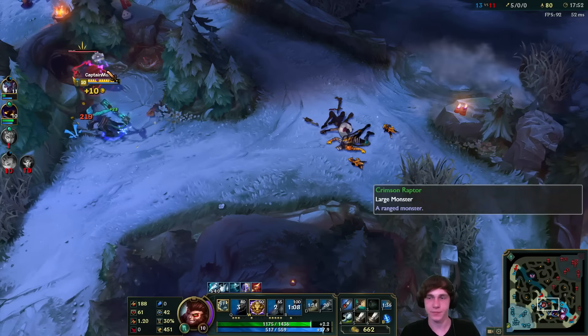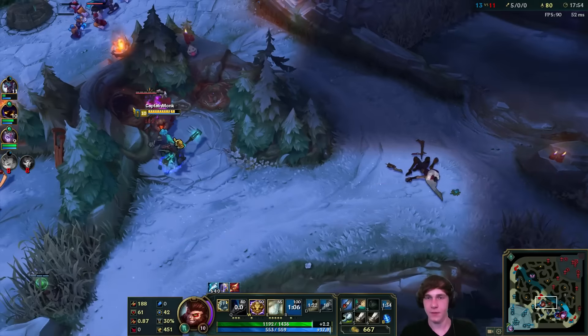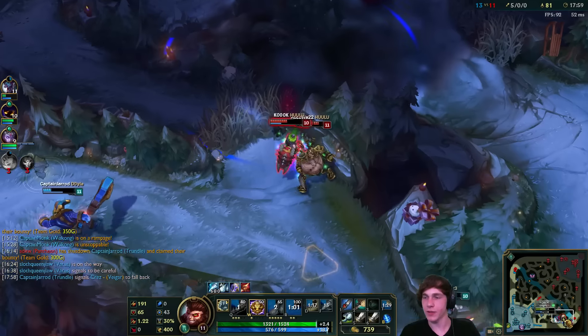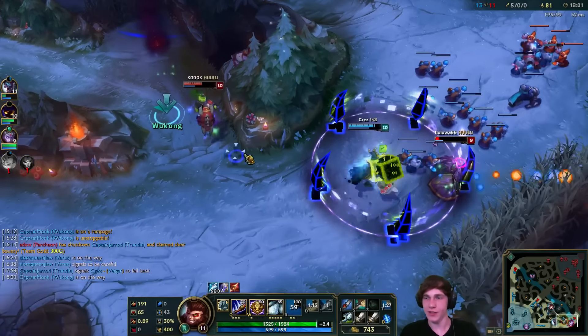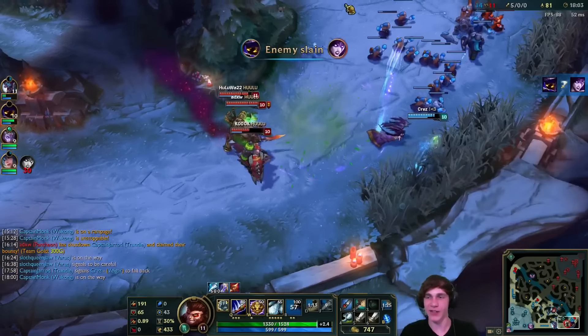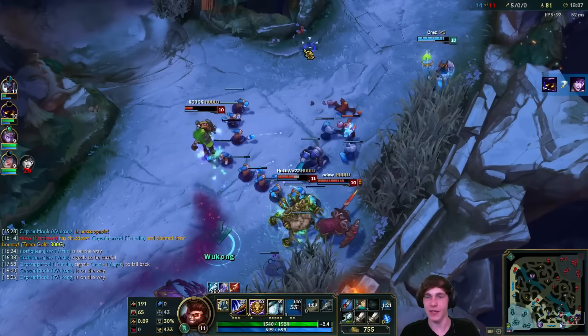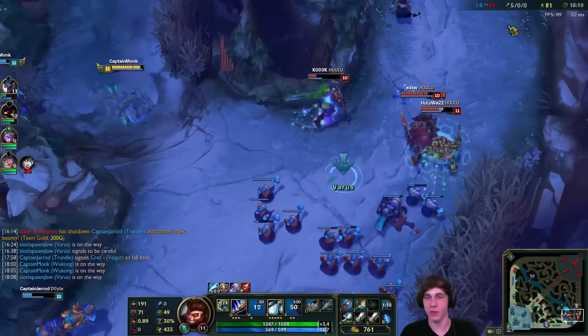Let's just kill the raptors instead - maybe we get level 11 from this, and that would be really good for us. Boom - there we go, level 2 ultimate. I'm on the way down. Veigar's in a good spot here to get the kill, but not in a good spot to get away. If he keeps running with that ghost we can help him here. Singed will get killed by my hand here if he runs up the river.